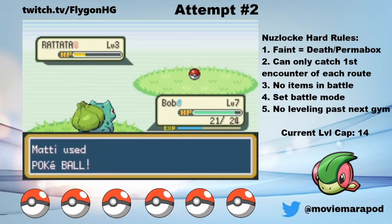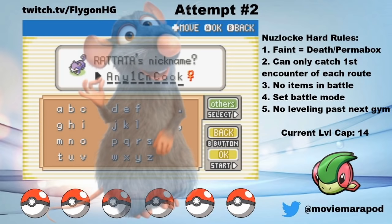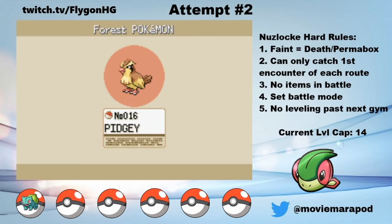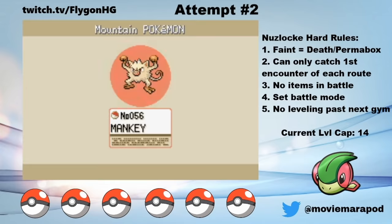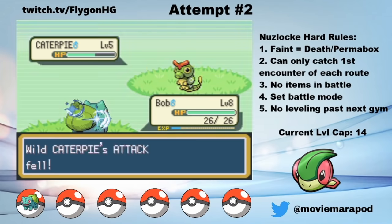After getting Pokeballs, I catch my first set of encounters. From Route 1, I catch a Rattata and name her Anyone Can Cook, because anyone can cook, and that's an important lesson to remember. From Route 2, I catch a Pidgey and name it Pudge. On Route 22, I catch a Mankey and name it Hugh Mankey. And in Viridian Forest, I catch a Caterpie and name it Doggerpie. I'm hilarious.